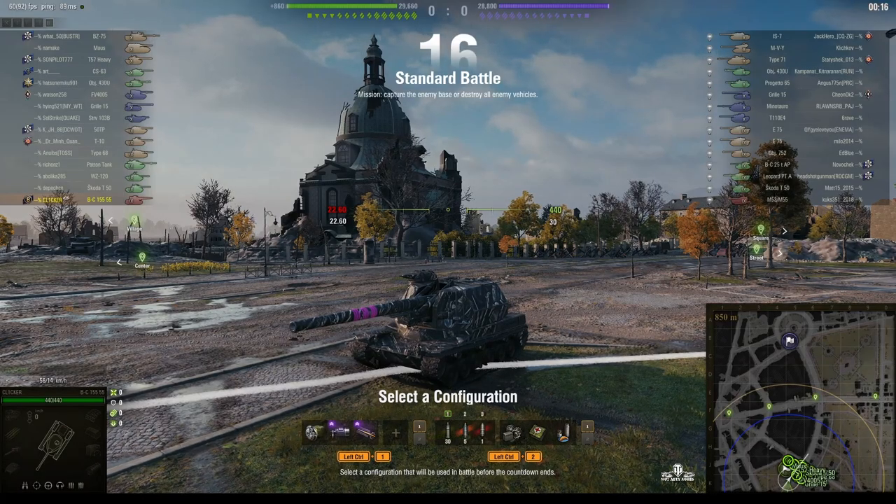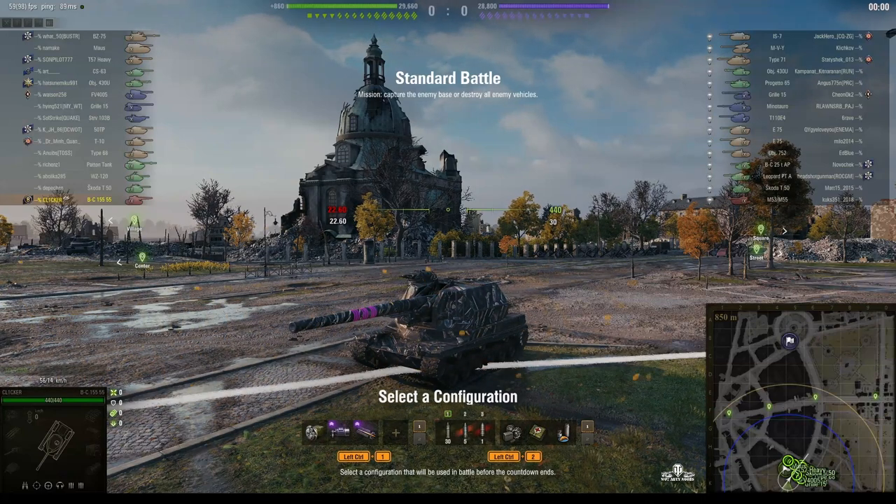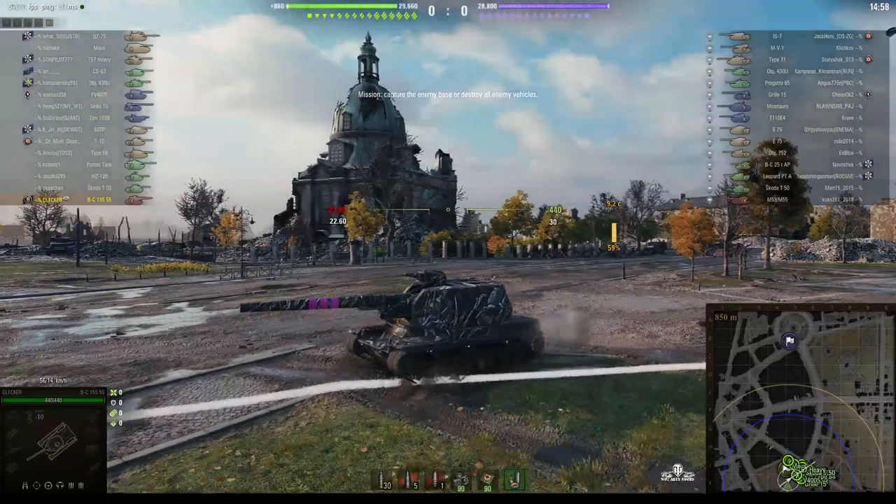Welcome back to What Are Teen Noobs with General Disturbance! This is the Bachelet Leon 155-55, the tier 9 French SPG. It's located on the south spawn of Rueberg and we're lucky because it's under the command of Clicker, who's got three marks of excellence on the barrel. Game on!